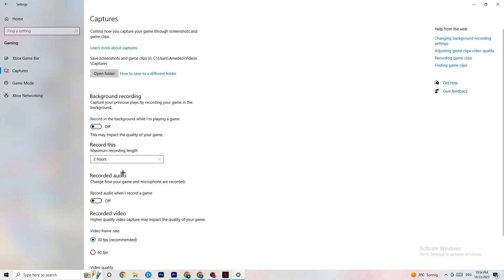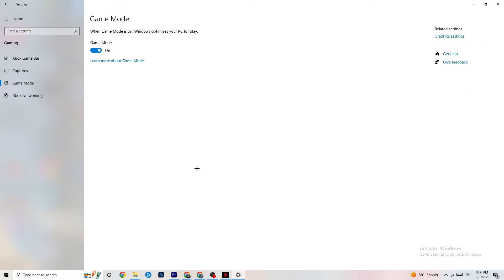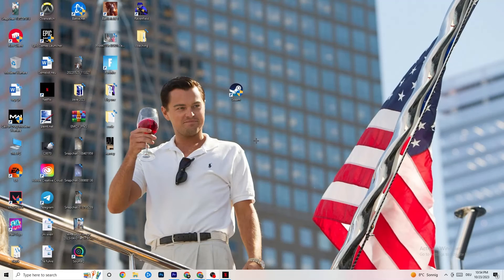Next, click on Game Mode. This one is tricky — I can't generalize whether to turn it on or off, as it differs per PC. Test it both ways and see which gives you better performance, then stick with that setting.